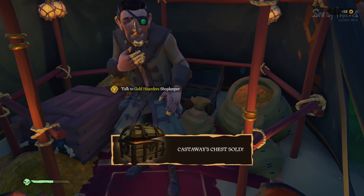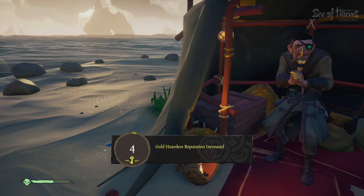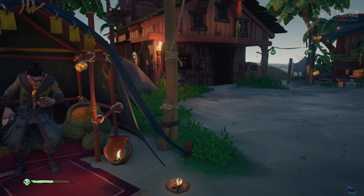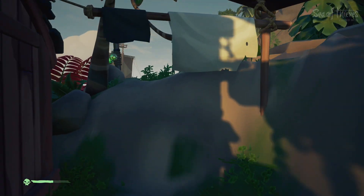Nice — so we got 52 gold coins in exchange for that, and I think we're gonna level up a little bit. Yeah, we leveled up. We're level four now. I know that when we reach level five we're gonna be unlocking some stuff — I need to check on that. Let me just go back quickly to my ship and see.